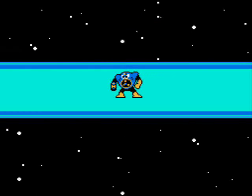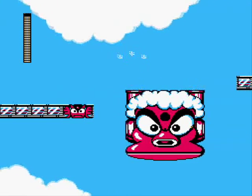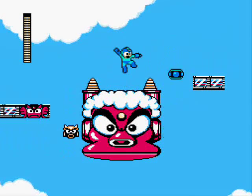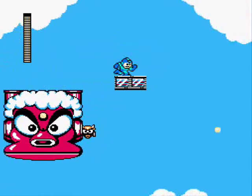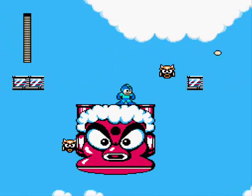Next up is Airman's stage. In between the platforms at the beginning are these huge red-faced things with horns that raise and lower, while miniature versions of itself fly out of its ears. The giant face is really just a platform, but the horns hurt you, so wait for them to go down when jumping to and from the platforms and keep your eye on the little guys coming from both sides.